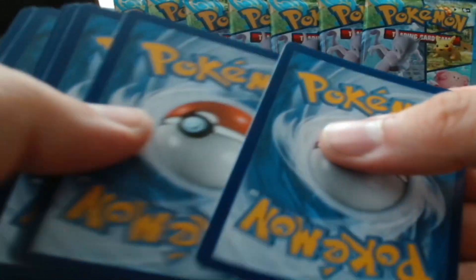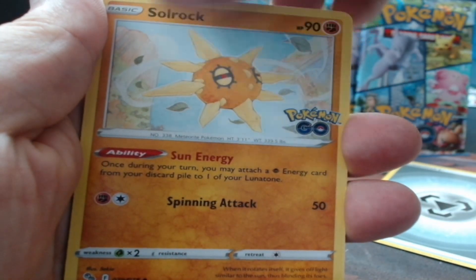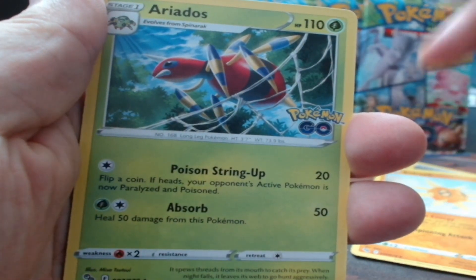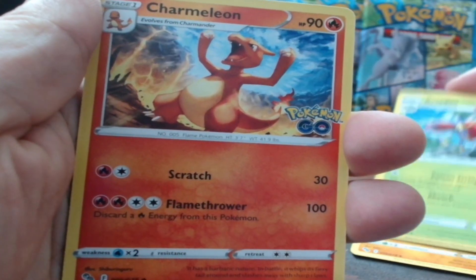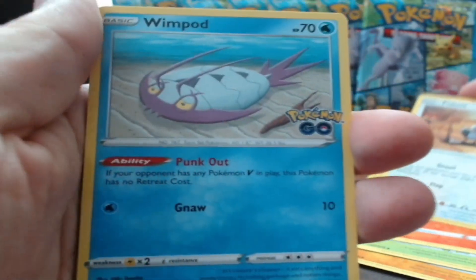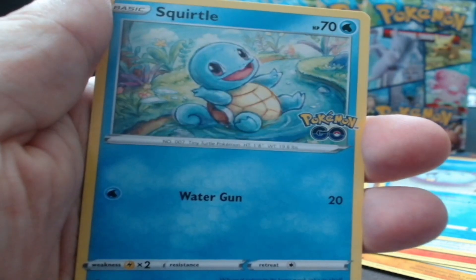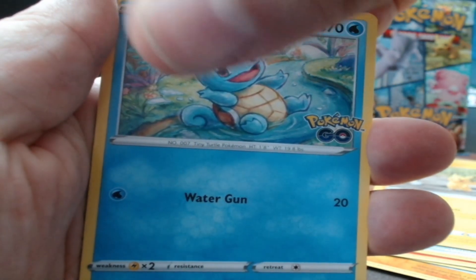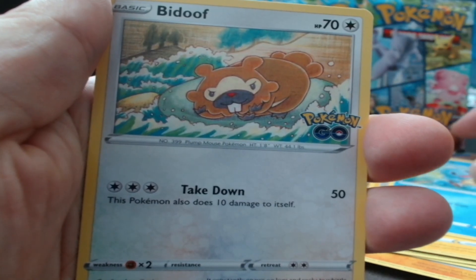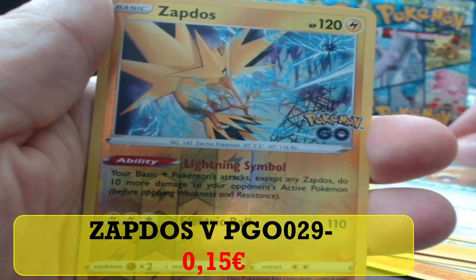Third pack - 1, 2, 3, 4 in front. Energy, Solrock, Ariados, Charmeleon, Pidgey, a Wimpod - punk out! Another Pikachu, Squirtle - cutie one - Pidgey, and it's a reverse holo Zapdos! Nice.